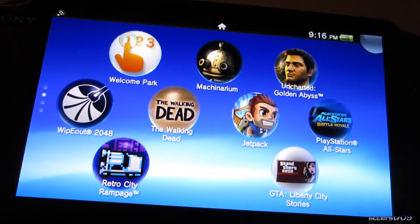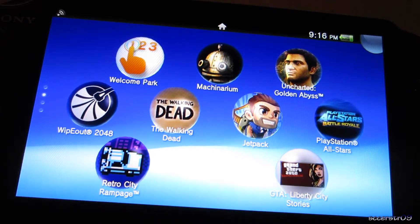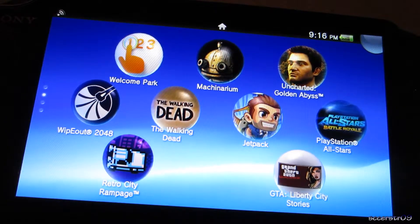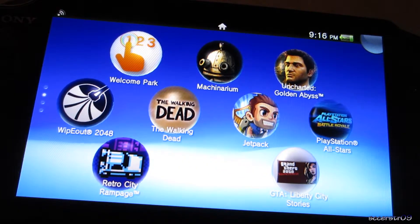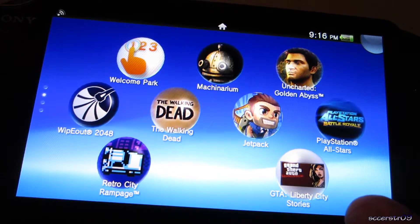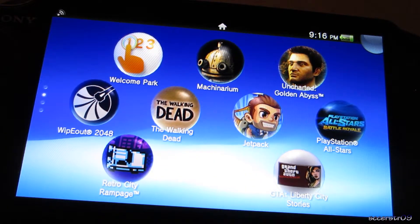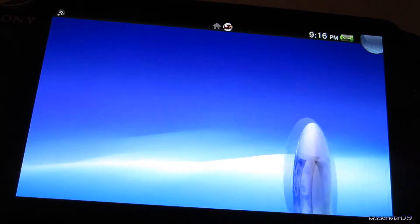Retro City Rampage is currently free for PlayStation Plus, as well as Uncharted Golden Abyss. Depending on when you're watching this video it might not be anymore, so just get PlayStation Plus — even if you're on a PS3, go ahead and try downloading it so you can grab it later if you ever get a PS Vita. We also have GTA Liberty City Stories, which is also free for PlayStation Plus members — this is just a PSP Classic.